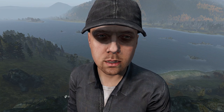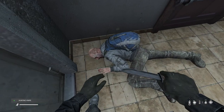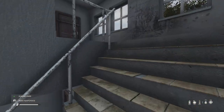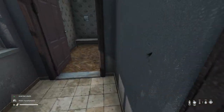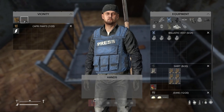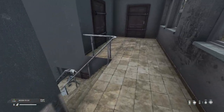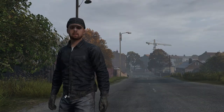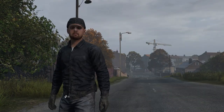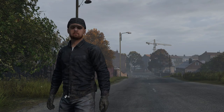Same goes for ammo. Let's say you have 50 .308 rounds versus 20 .762x54 rounds, and you end up fighting a decked-out Mosin while already having a nice CQC weapon. Do you hold on to the .308 rounds just in case you find something better, even though that extra ammo will just sit in your inventory weighing you down? Personally, I take the Mosin and drop the .308, purely because I favor carrying as little as possible and being able to defend myself at range. The point is, you have to make decisions and sometimes sacrifices to be efficient and play the way that you want to play.